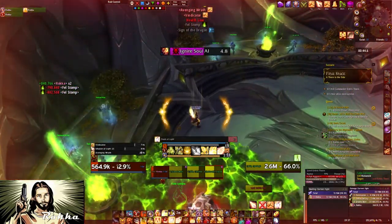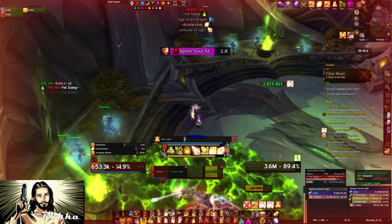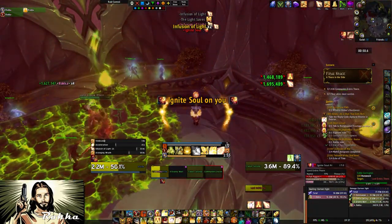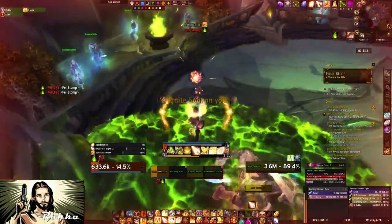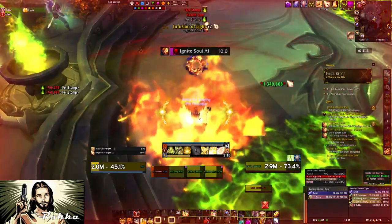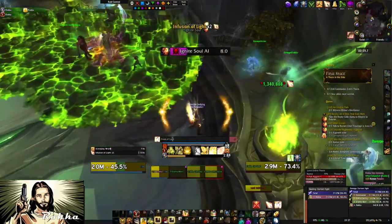Always when the Ignite Soul explodes, use Holy Shock on yourself. I failed this a couple of times but I was pretty confident I wouldn't die. As you can see here I was pretty low but I just Holy Shocked myself and it was fine.